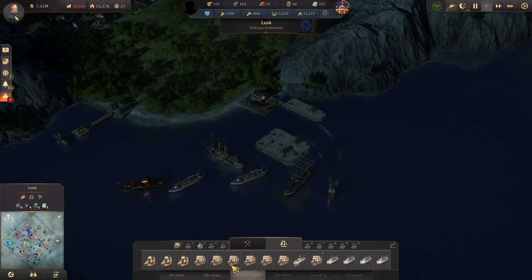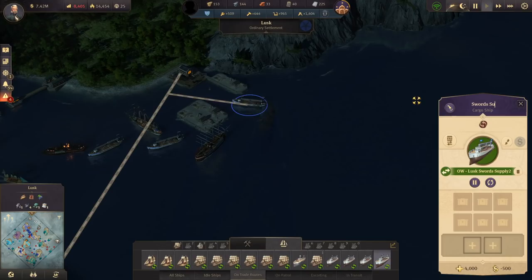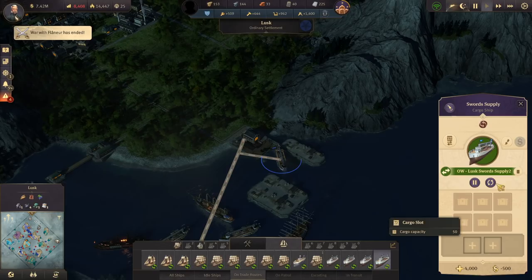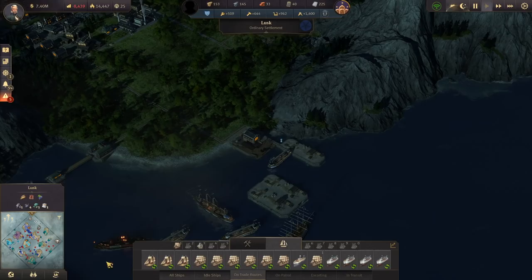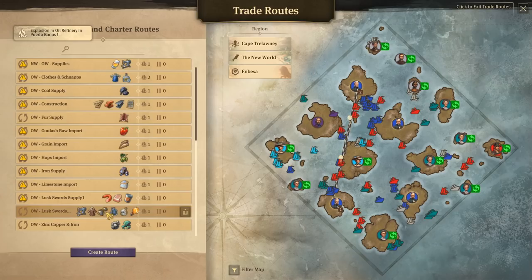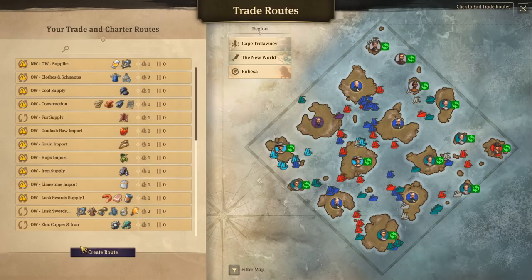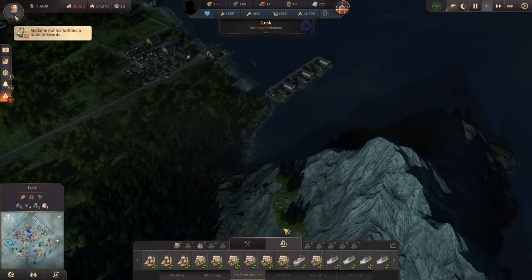Let's check our trade route. Sword supply — this should be picking up fur coats. Yeah, there we go: 50 fur coats on the way. So let's see how many we've got — 38. I'm thinking, do we need two ships in rotation? Let's try it — let's add the Pharaoh onto the route. That's nice because they're going to be in rotation, which is good.